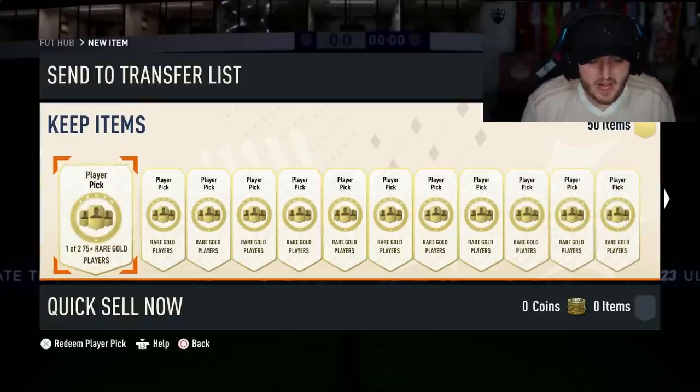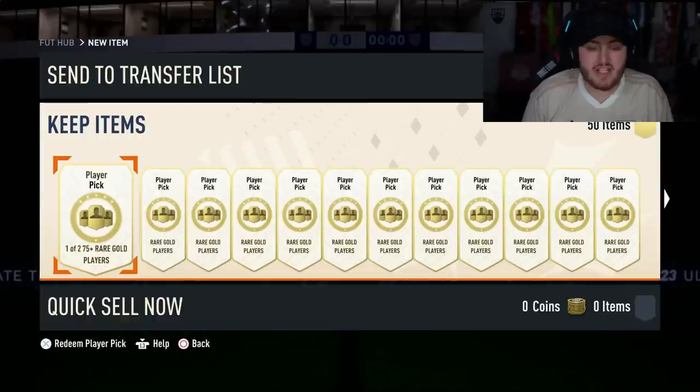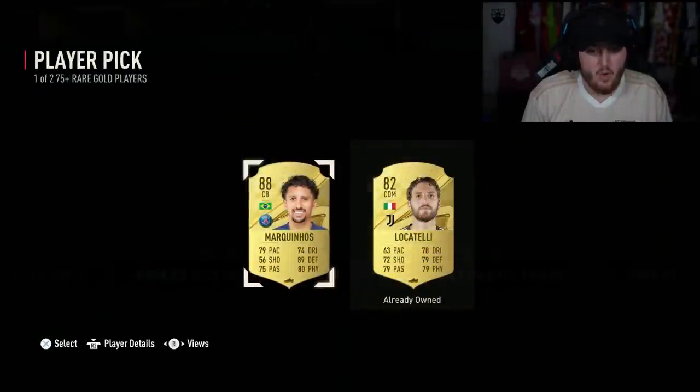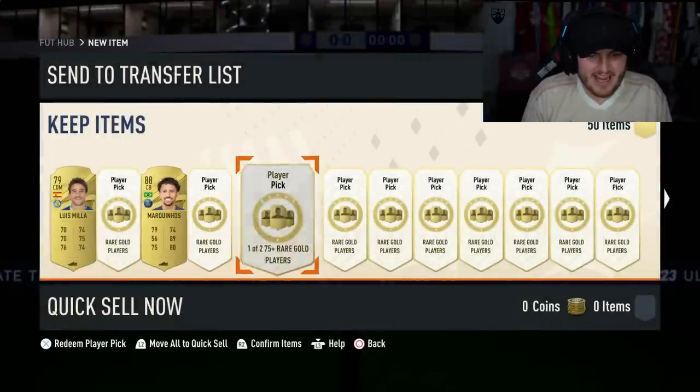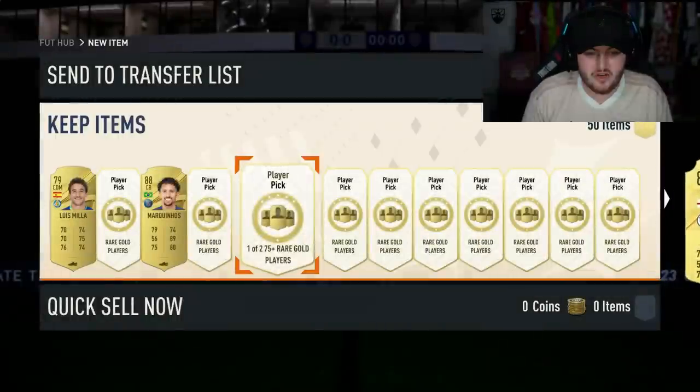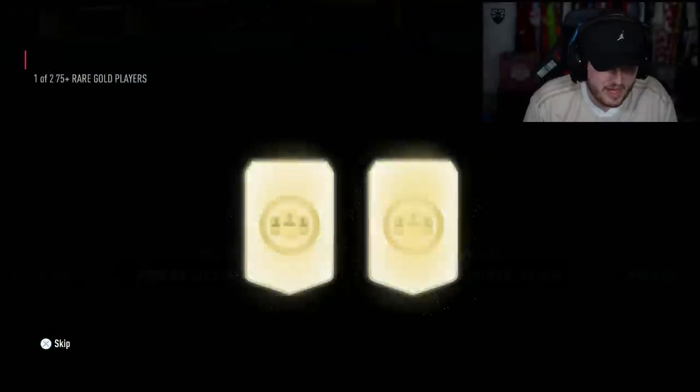100 of the 75 plus player picks. Path to Glory is in packs, and world cup heroes are packable in these player picks as well. So if we can get a world cup hero, a decent path to glory, some walkouts, I'll be very happy. What a start — Marquinhos in the second player pick. 88 Marquinhos, very nice indeed. We'll take Letendre Martinez in their player pick too — I'm not going to pick him because I want the 83, but yeah, very very good start.